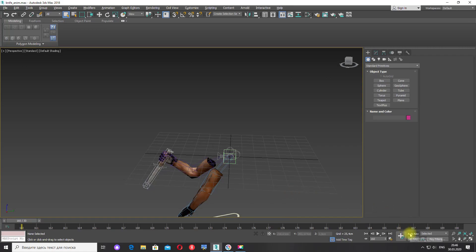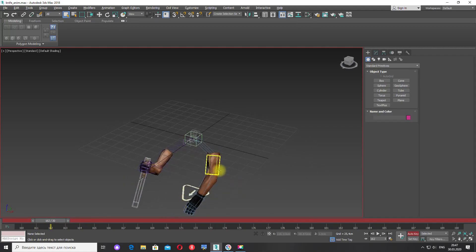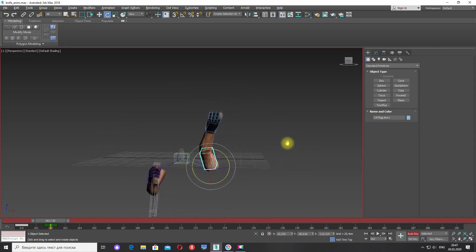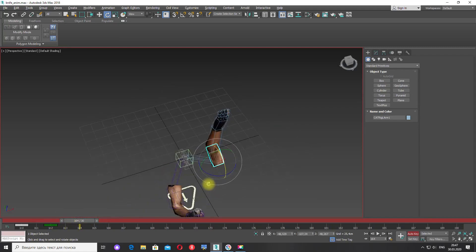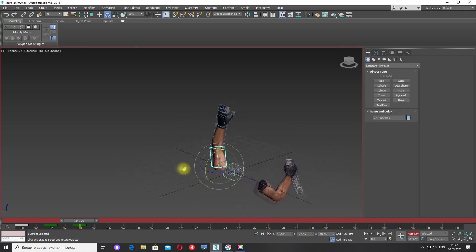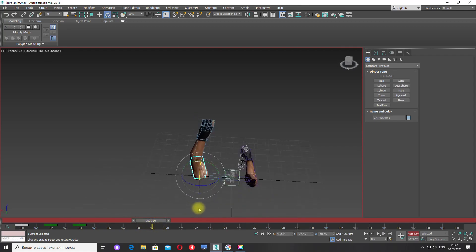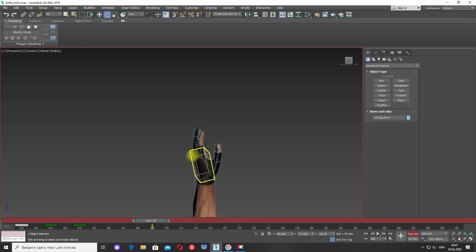Включаю Auto Key, протяну на два кадра. И здесь по View разверну руку. Ещё на два кадра — вот так вот. Отсюда рука будет бросать. Теперь 169 кадр, и необходимо поставить пальцы в положение, как будто он что-то держит — типа гранаты.